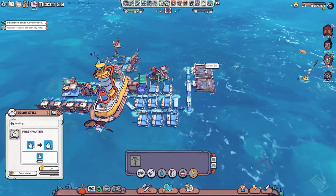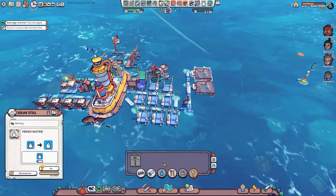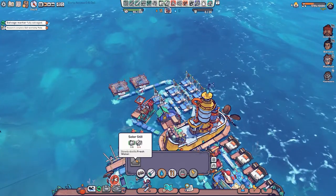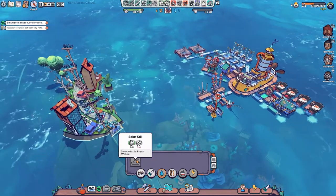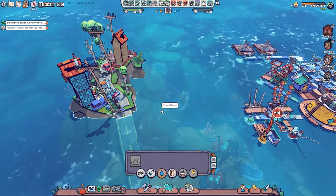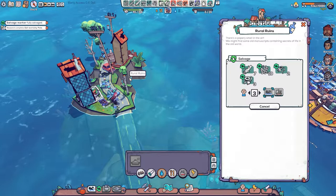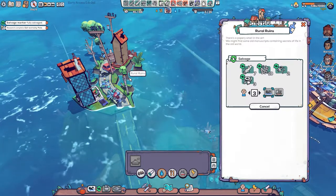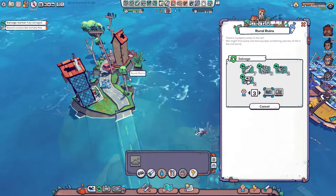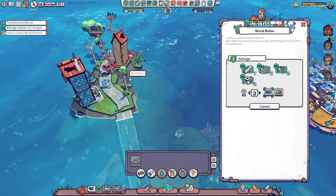These do take an unbelievable amount of time - are they one a day? We're going to be in big trouble from a water point of view if we're not careful, because we need some more wood planks quite badly. We're going to need a whole farm of these solar stills. Unless we can come across fresh water at the other island here, the seagull island. I don't know whether certain types of islands are indicative of what resources are on them - like if you see a seagull tower you know instantly there's going to be food there.